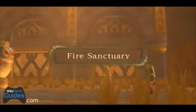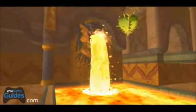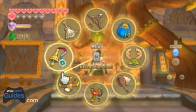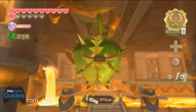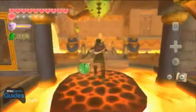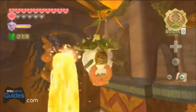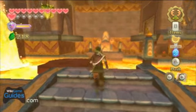Dan here from WikigameGuides.com bringing you the Fire Sanctuary Temple for Zelda Skyward Sword on the Nintendo Wii. So this temple, I didn't find it as hard as the last two as far as puzzles go — not as many places where I got stuck. And when I did get stuck, one of the reasons had to do with those water plants. I'll explain it later when I get to it.